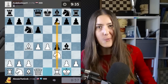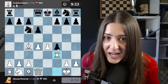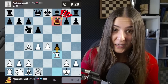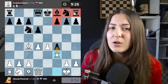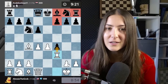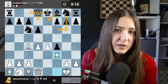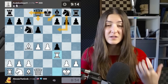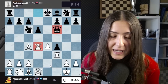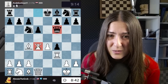I'm bringing the rook to the open - or soon-to-be-open - f file. Now I take with the rook, ready to take here. This pawn is really under pressure. My opponent has all the pieces on the kingside still at home, while I've already castled. Knight f6, bishop e7, queen d7, and long castle - all these moves are necessary.